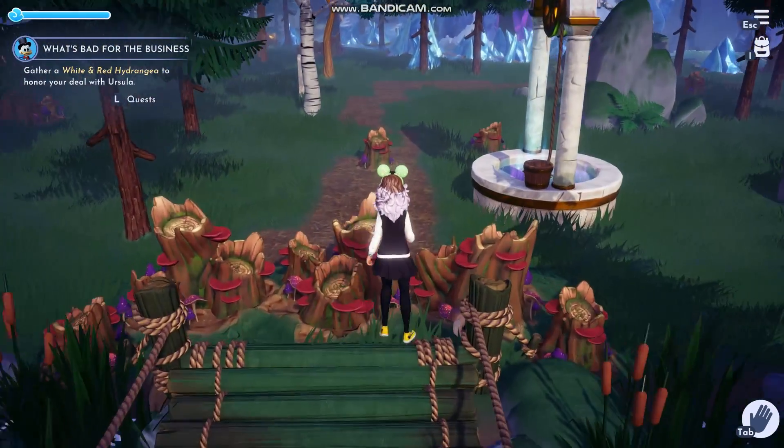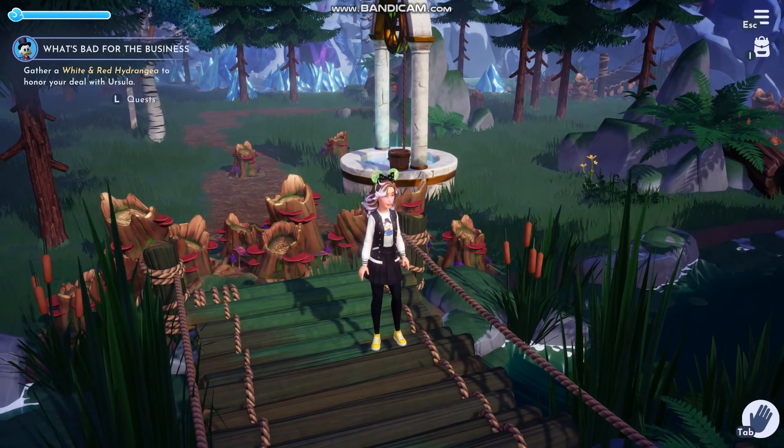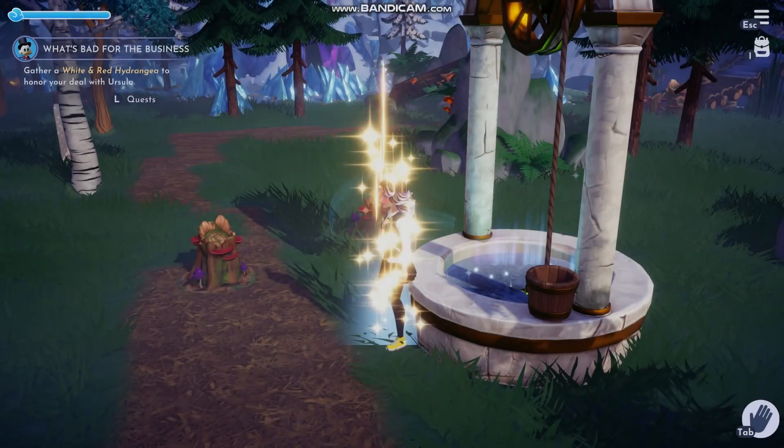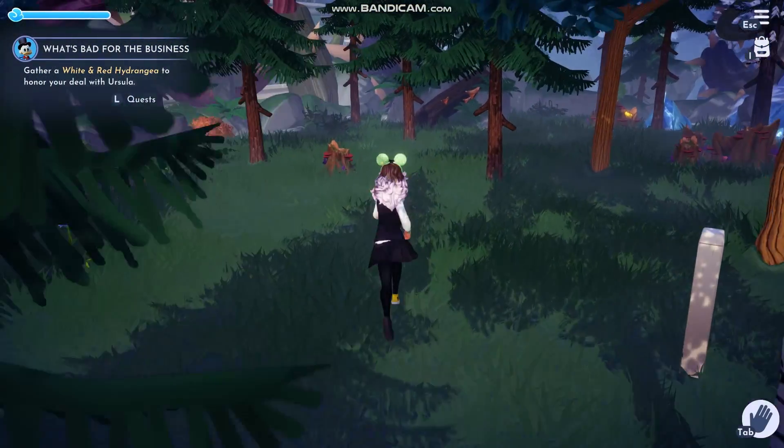You can go into your map and press M for PC. You can gather the resources and the chests.